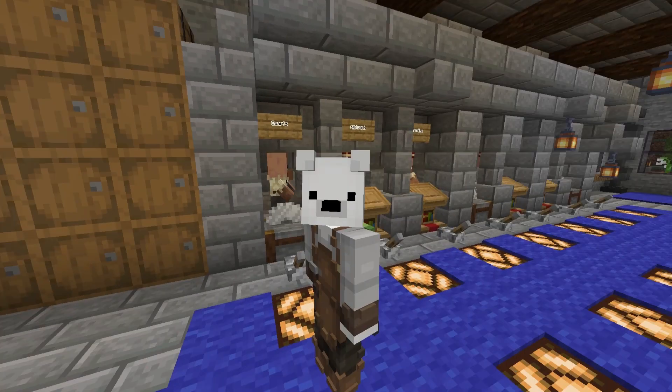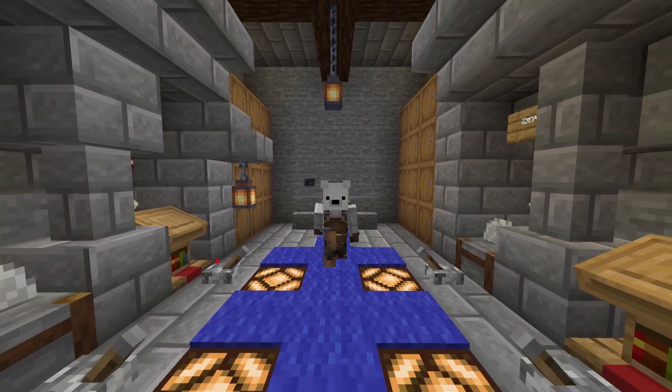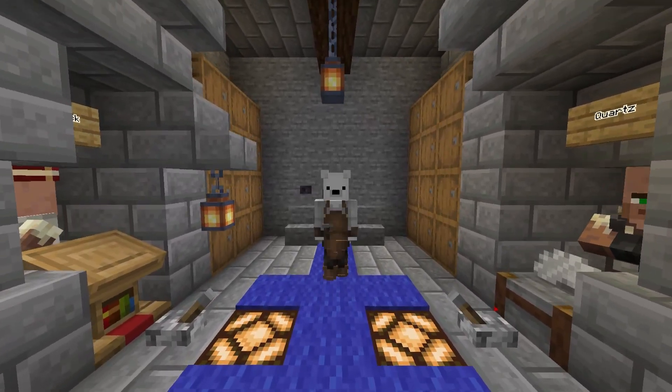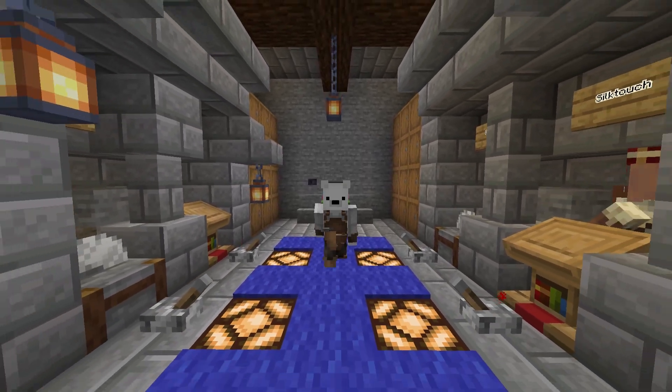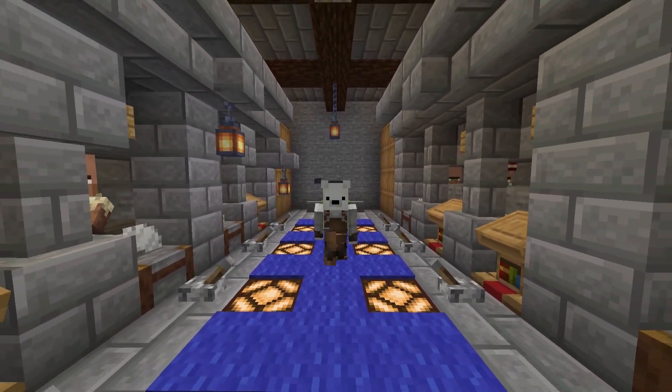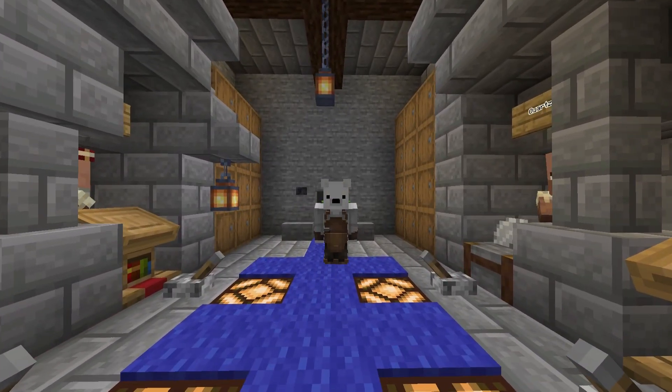This is super easy to hide as the redstoning behind the piston area is only one block thin and is mostly underground. It's just one block above ground for a section of it and it takes up a very small amount of space. So let's get over to the tutorial area and I can show you the redstoning behind it.